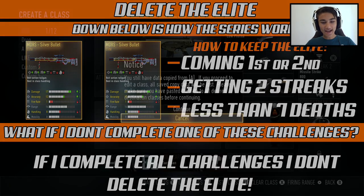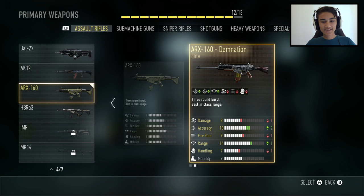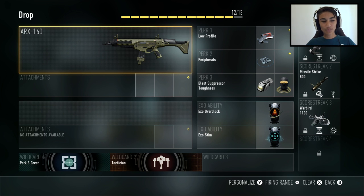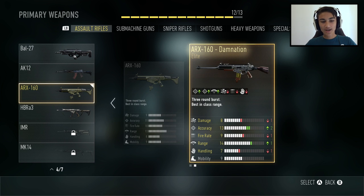In today's first video we're using the ARX-160 Damnation. If I don't complete all three tasks, I'll have to delete this elite weapon, which would be unfortunate since we got the Damnation as a double elite along with the Strider. Let me know in the comments what gun I should use in the next episode.